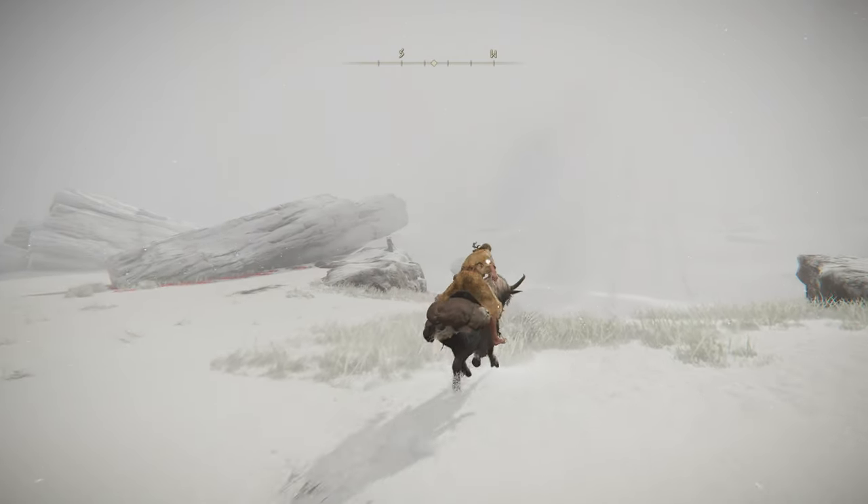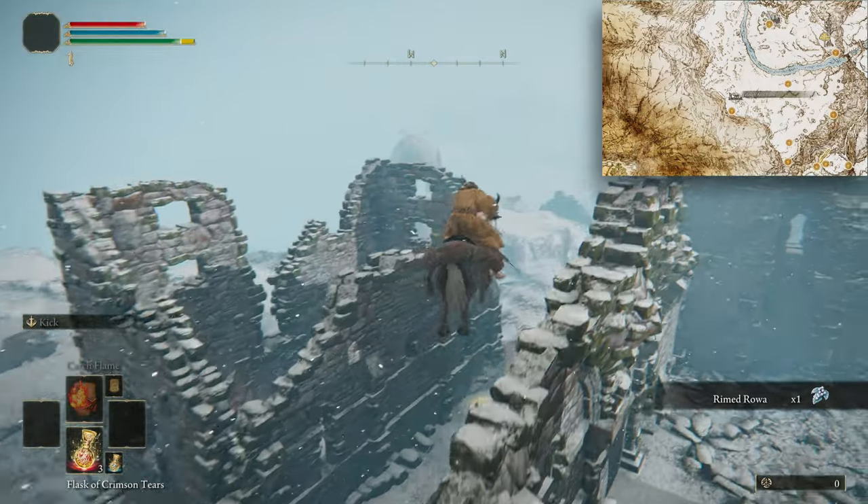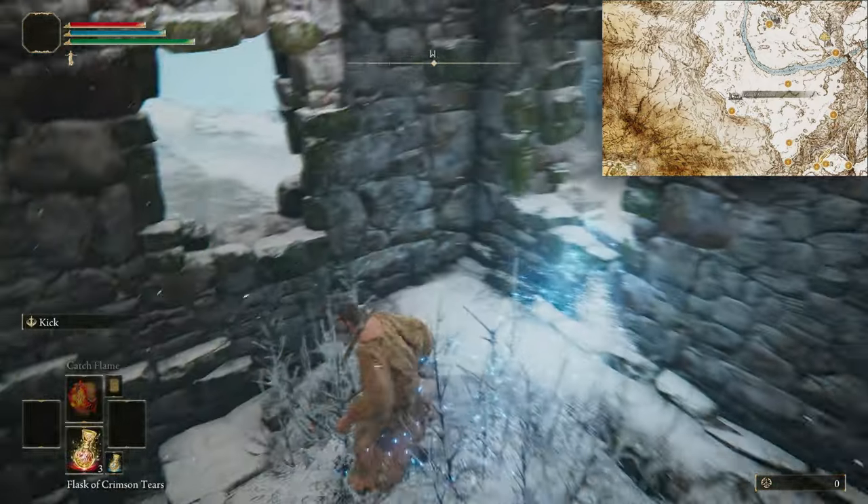Ride to the Yillo Annex Ruins, into the left building, and make the jump to grab possibly the coolest incantation in the game.